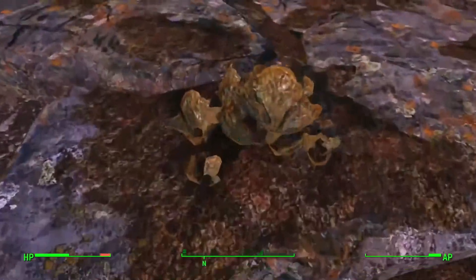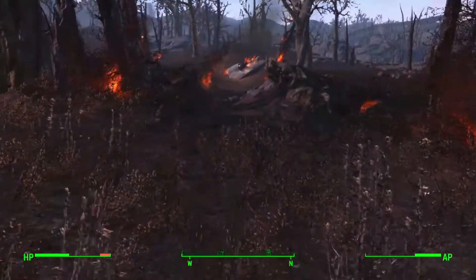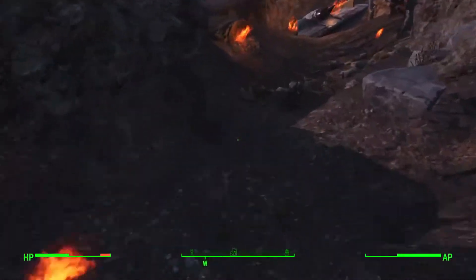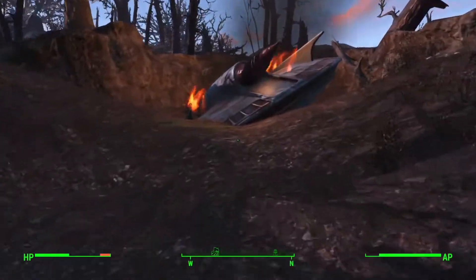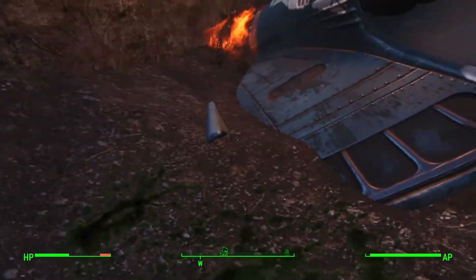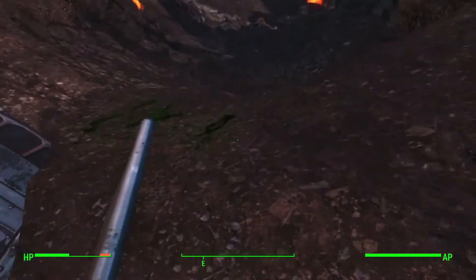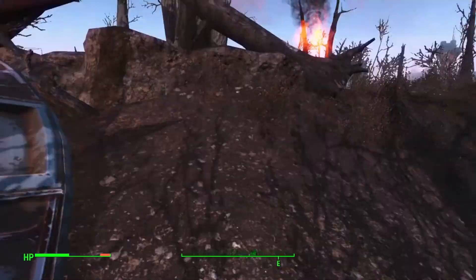Today we're going to be covering a certain random encounter. As you can see as we come up on here, we come to a very fiery crash with a very odd-looking ship, I guess you would call it, and some green splatter on the ground. Some of you may be familiar with this — it's not a major game thing, but it is pretty interesting.